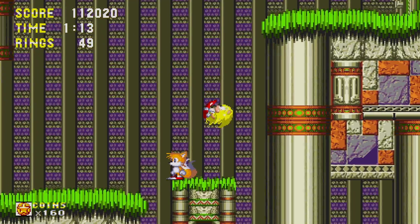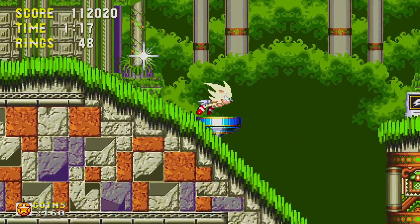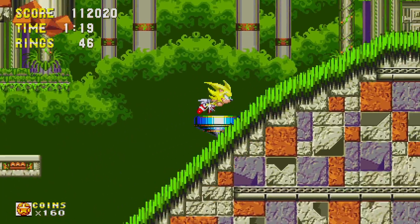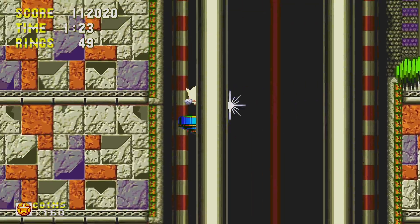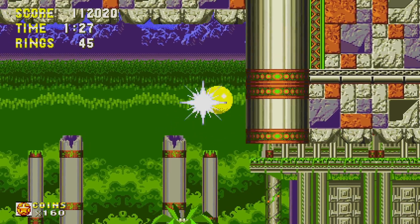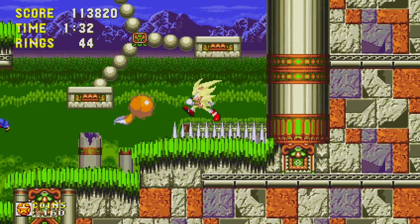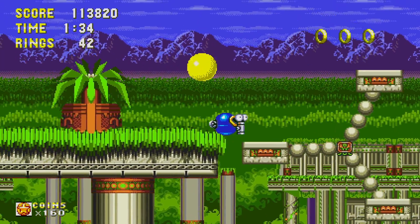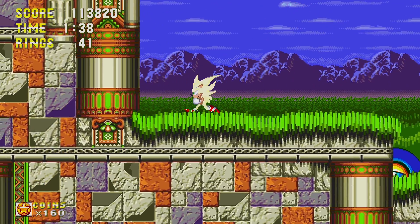Let's not get squished. The cool thing about the lightning shield is that it's the only shield you can really use while Super. You don't get a double jump, but you do get the magnet effect. So a good combination is to get the lightning shield first, then get Super, and then you just run past rings and still collect them. It's really hard to lose Super with the electric shield.